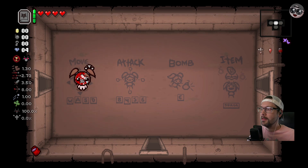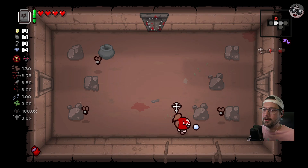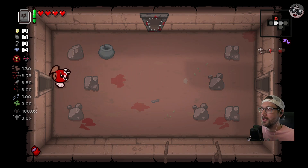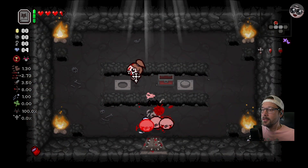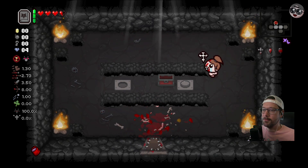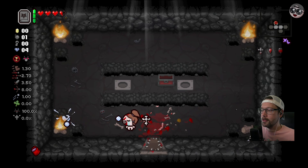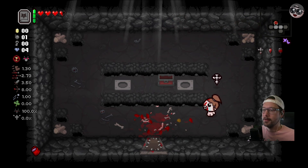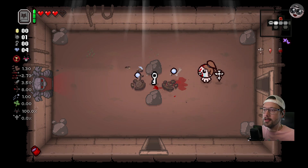So we got Bloody Mary - we got Bethany with Blood Oath, which is terrible. On first glance I was like, oh maybe this is not that bad, but yeah, it is that bad. Because essentially Bethany cannot take soul hearts, and Blood Oath takes you down to a half heart at the beginning of every floor. So no matter what, at the beginning of every floor you start out on lethal, and you have to try to find some hearts to fill back up. We're gonna need a few key items.